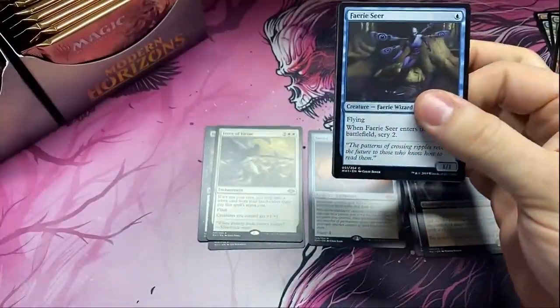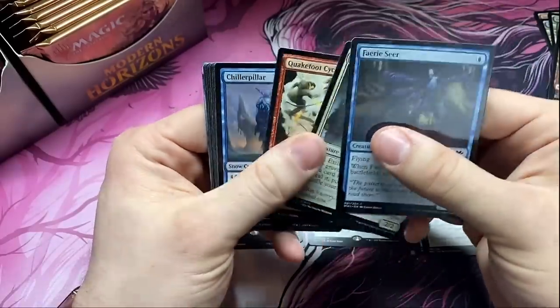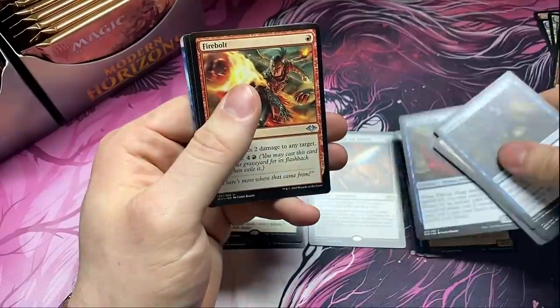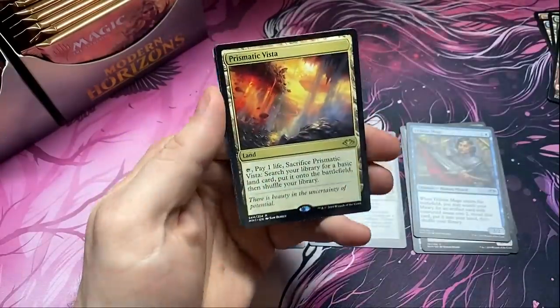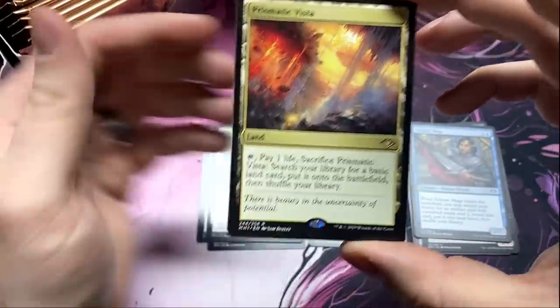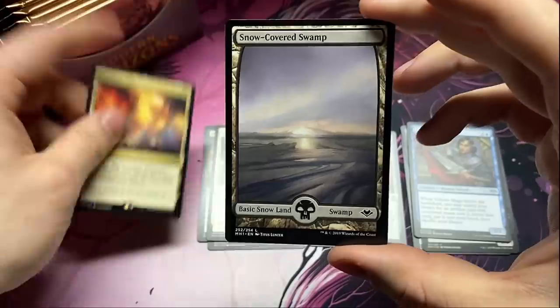Wonder what was the deal with some packs having the rare up front and some in the back — because it wasn't done through a Japanese print run like some of the other sets have in the past, like Battle Bond. The first land in the land cycle and it's the best one — Prismatic Vista.